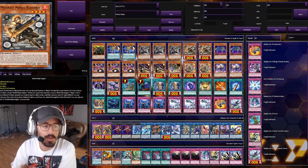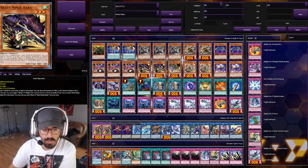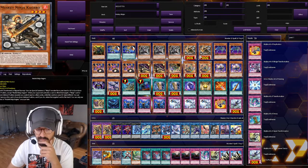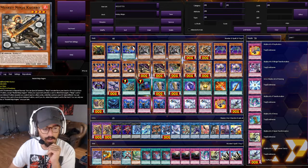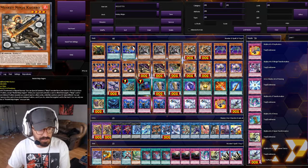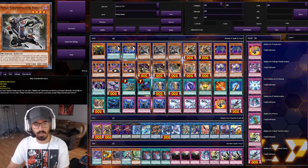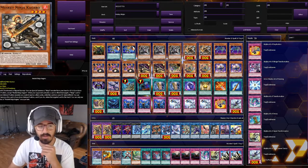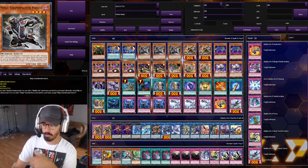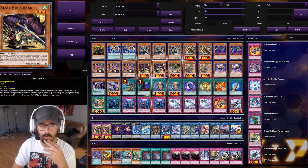Next up we have Musket Ninja Kagero. He's a Warrior level four, pretty decent for making Isolde or for normal summoning him to special summon another type of ninja. I haven't really learned how to use him too well and might cut him to one. His effect is: when your opponent activates a card or effect that targets a ninja or a face-down defense position monster, as a quick effect you can special summon this card face-down defense and return the target to your hand. So if Hanzo is face down and they target him, you return Hanzo to your hand, special summon Kagero, and when they end their turn you can normal summon Hanzo to grab a Ninjutsu Art.